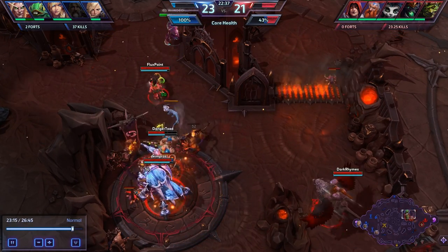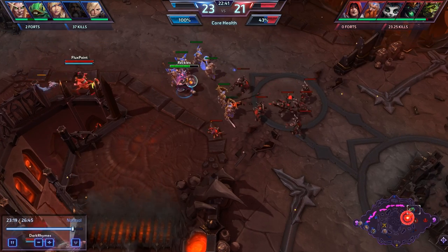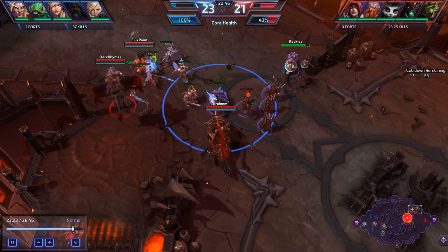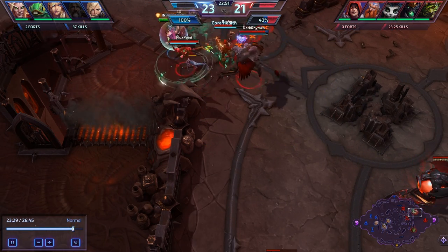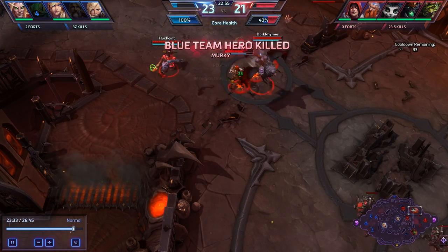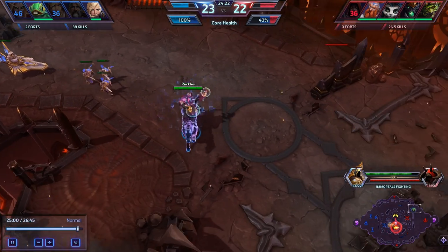Once you get to where you can kill a keep, do everything you can to kill a keep, because then you can really start to pressure them. Murky essentially doesn't die. He's a specialist, but he specializes in annoying people, especially with this build. The heal is amazing, and I take Block at level 1 because most characters in the game only take Block at level 1 when there's a Nova, a Sergeant Hammer, a Butcher - someone who does a ton of damage and can just completely wreck you.